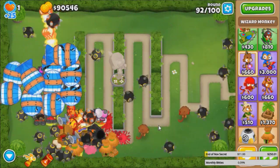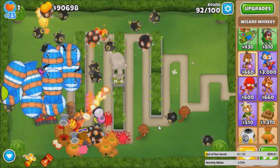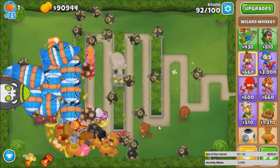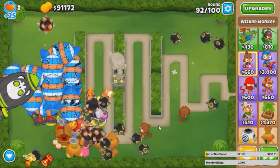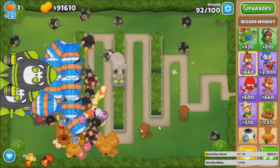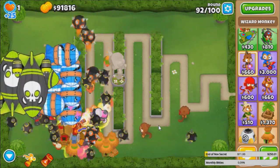Would this strategy work on Chimps? No — because the MK is actually what enables the Juggernaut to do that much damage to MOABs. It's basically triple damage, so don't try this on Chimps. You need Monkey Knowledge to make this work, or you're going to do a lot worse.